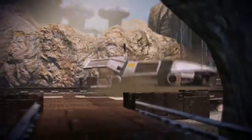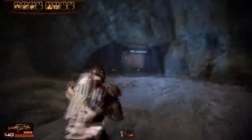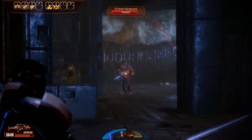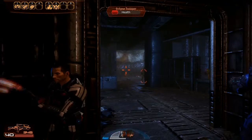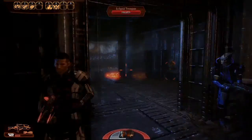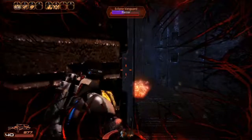Hi guys, HyperLative here, the Norwegian gamer, and this is some gameplay from Mass Effect 2 — my very first from Mass Effect 2. What I'm doing here is on a mission where I'm supposed to clean out a mine. There's this mercenary gang called Eclipse, and they've stationed themselves in this mine, and I've been asked to take them out, so that's what I'm doing here.